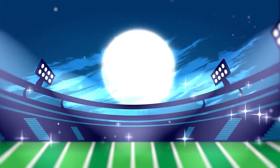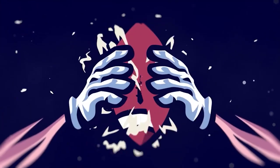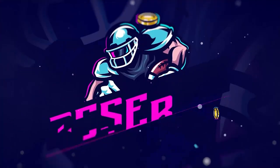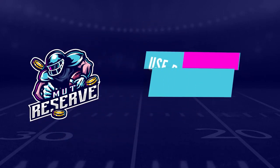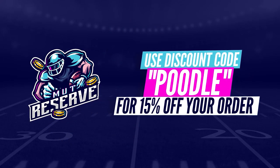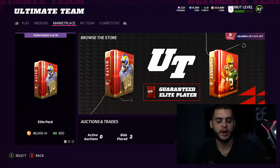If you guys are looking for super cheap, fast and reliable Madden 22 Ultimate Team coins, look no further than my sponsor muttreserve.com. They're super awesome to work with and they have 24/7 support. Head over to muttreserve.com and use code POODLE at checkout for 15% off your order.